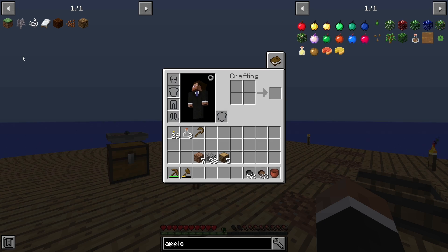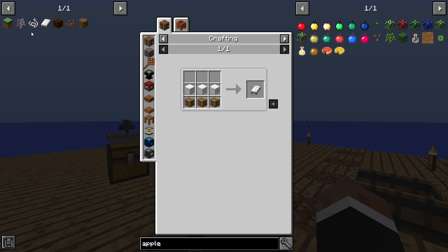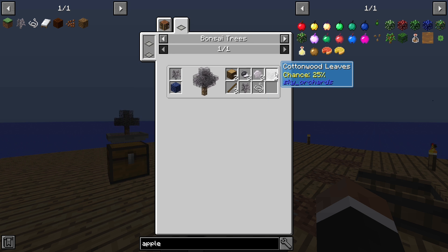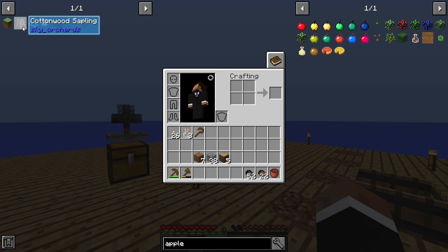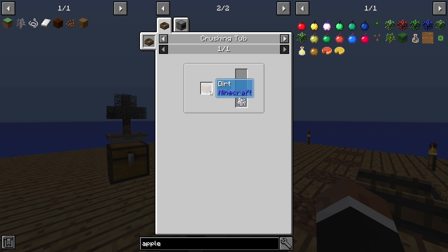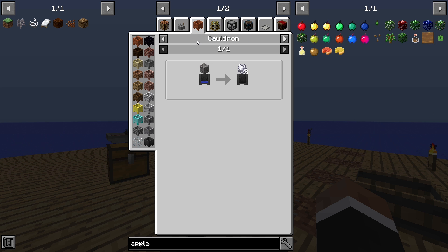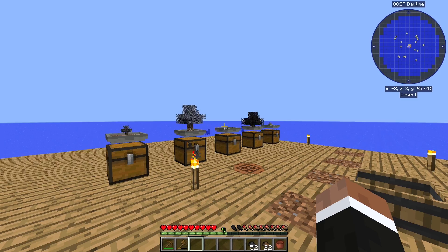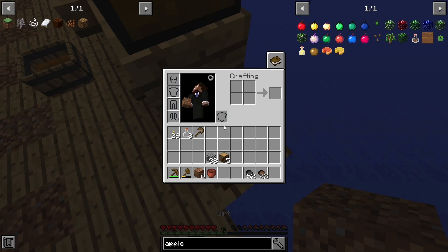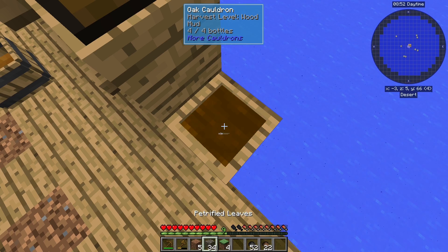I also want a bed so we can skip the nights — that's good for YouTube, brighter content and all that. We're gonna need a cottonwood sapling to get string. I think the leaves drop string and we could also dry the leaves into string. But we need bone meal. A good way to get bone meal is either turning dirt into bone meal, which we can do easily now that we can duplicate dirt, or we can turn gravel into bone meal. Since we have more dirt than gravel, we'll use the dirt method.